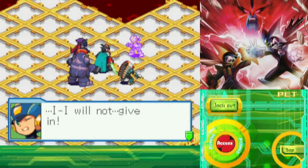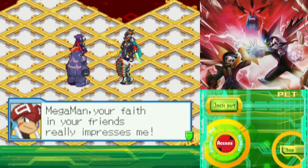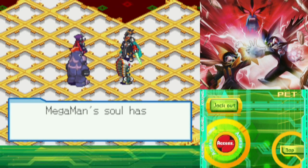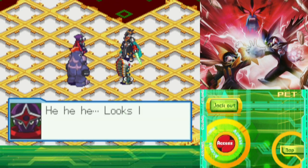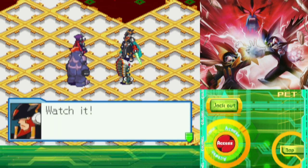The assembled Navis manage to wrest Mega Man from the control of his Dark Soul and bring him back. Hub Hikari, impressed by the power of your power-type Navi, which easily unlocks Napalm Soul and Tom Hawk Soul for use.